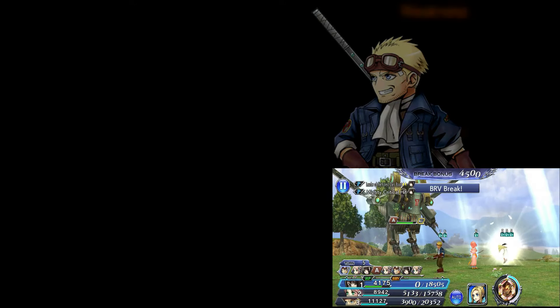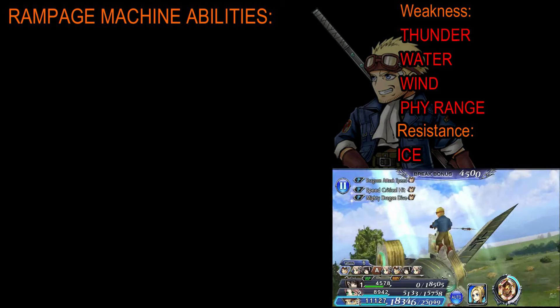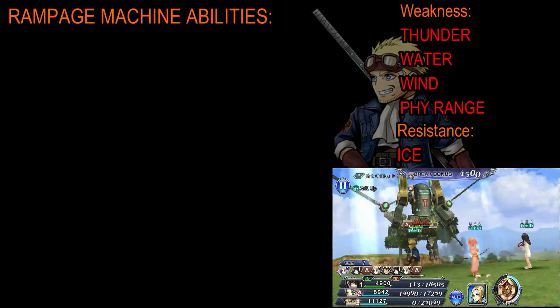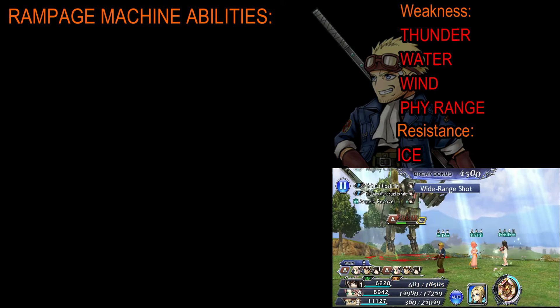As always, we will start off with the weaknesses, resistances, and the abilities of the final boss. In this case, it is going to be the Rampage Machine. It has a ton of weaknesses — it's weak to thunder, water, and wind elements. Plus, it's also weak to physical range attacks. It does have one resistance, which is ice.